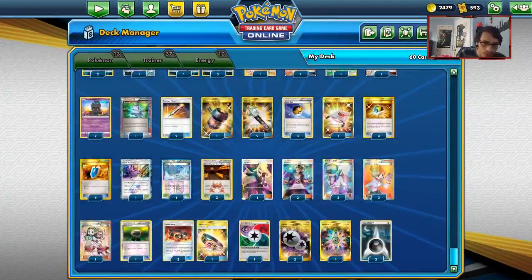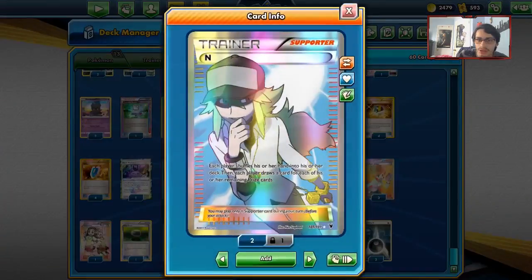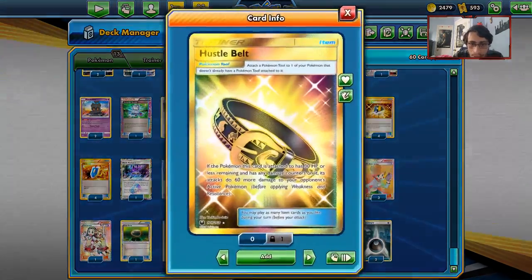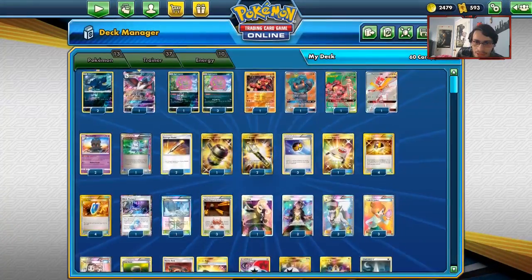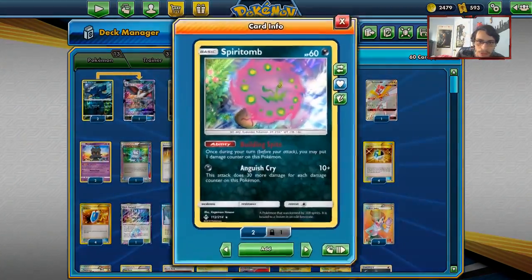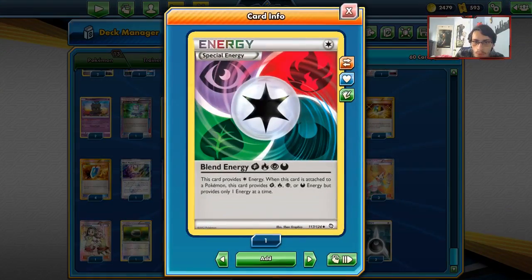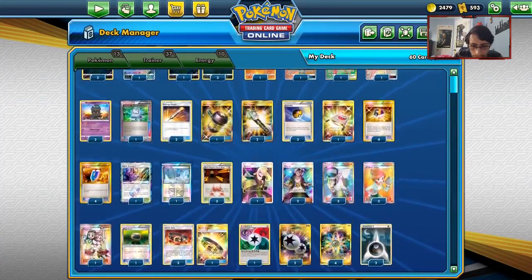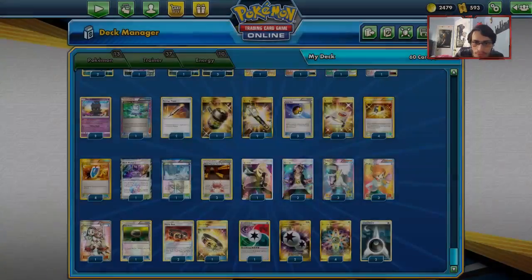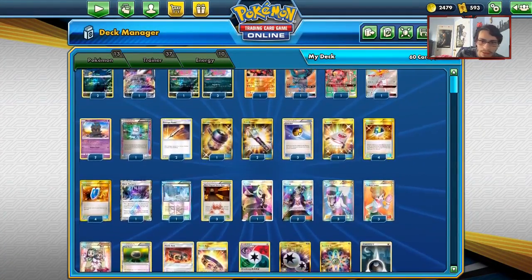N is good to lower the opponent's hand size and keep disrupting them — that's a big part of the deck's strategy. We play three Hustle Belts for that extra 60 damage with Spirit Tomb. For energy: one Blend Energy, four Rainbow Energies, three Dark Energies, and two Double Colorless for HonchKrow and Kartana. Rainbow Energy also puts three extra damage on Spirit Tomb.